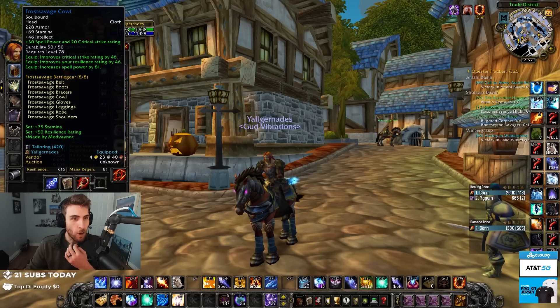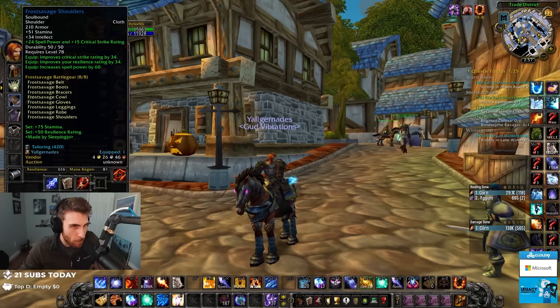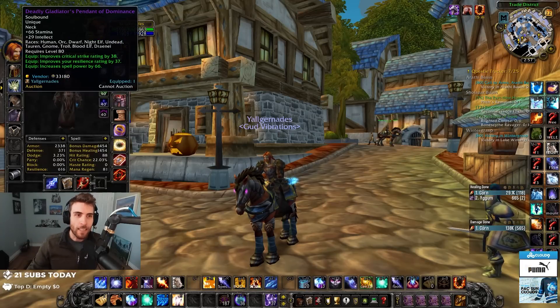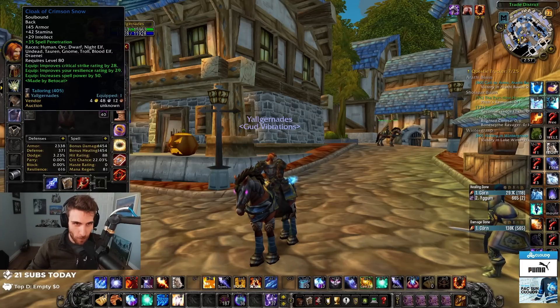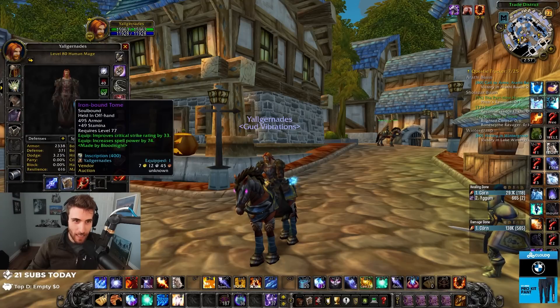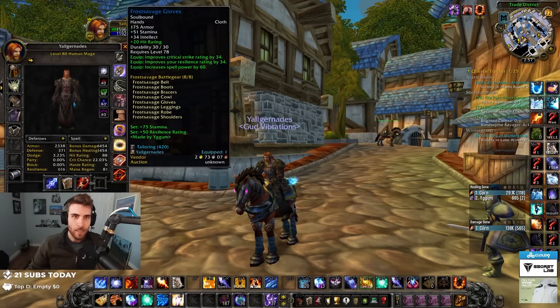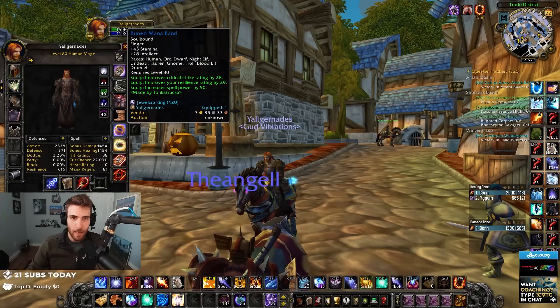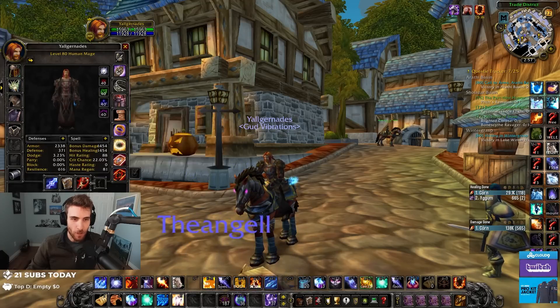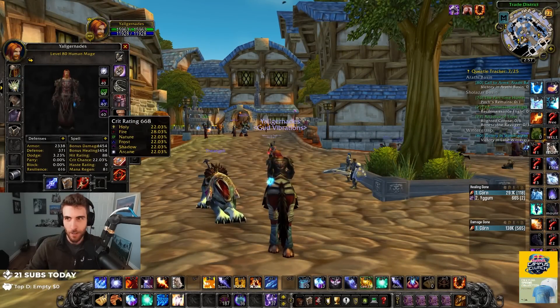I got all Frost Savage gear fully enchanted. Well, the shoulder and helm enchants are from my main, to be fair. I had some honor saves so I got the Deadly neck. I got the Cloak of Crimson Snow, which is a PvP cloak. I got the Titansteel Spellblade with the enchant on it, which is insane. Ironbound Tome, which is a lot of spell power — very good. Brutal Gladiator's Piercing Touch. Frost Savage, Frost Savage, Frost Savage. The Ruined Mana Band — a PvP ring from the auction house. I bought the Deadly Ring and two Darkmoon Cards. I have 600 resilience, 1,400 spell power, 28% crit already. Chilling, dude.